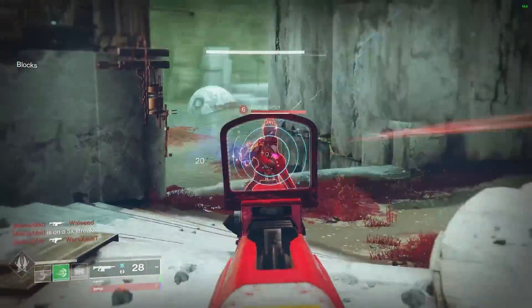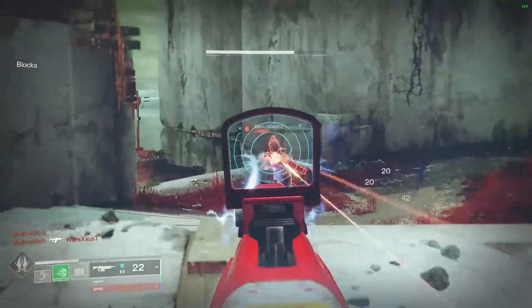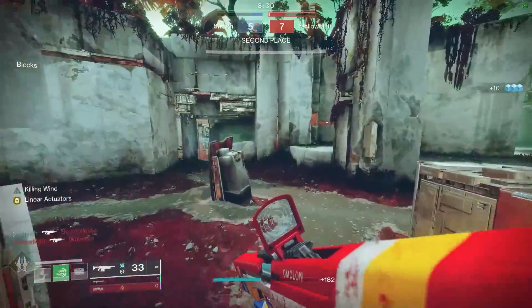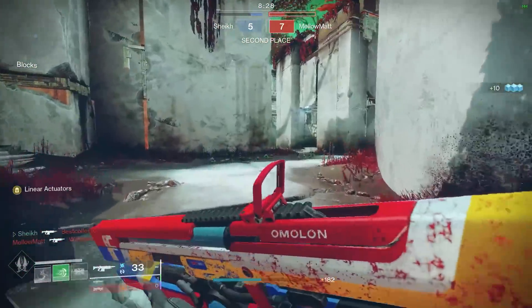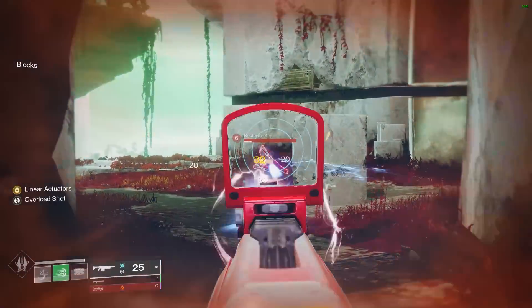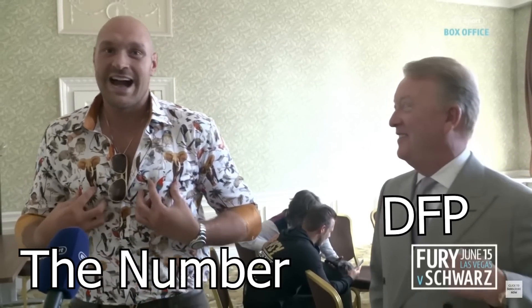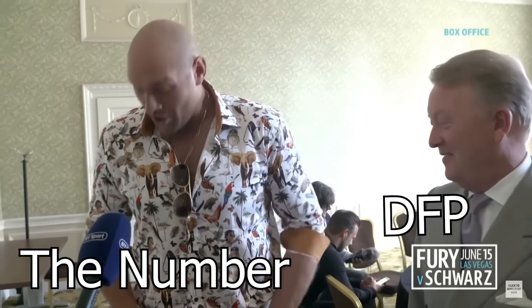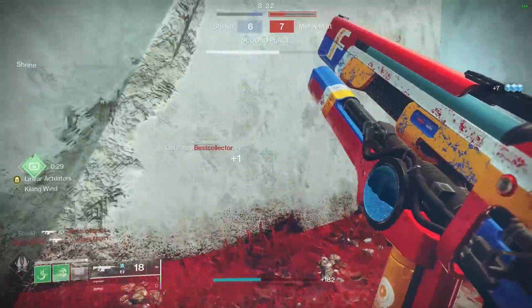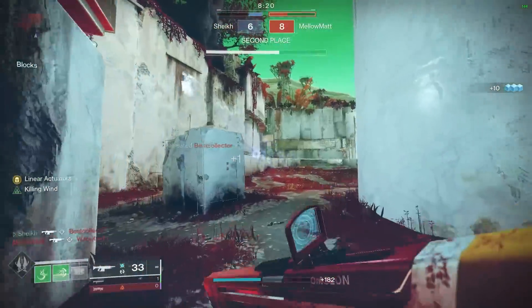That means you can go for a barrel like Arrowhead Break, which gives us that very crispy and clean 100 Recoil Direction. So it's got 100 Recoil Direction, 20 zoom which is best in class, and High Caliber Rounds which is going to deal a lot of flinch. And then it's got Wellspring and Killing Wind. It really is an absolutely outstanding 450 RPM auto rifle.